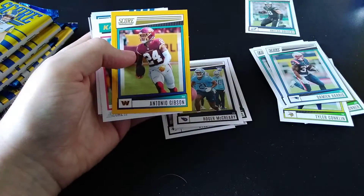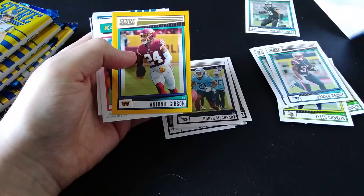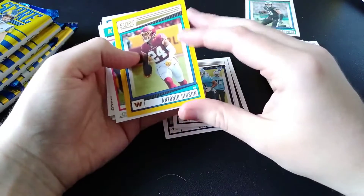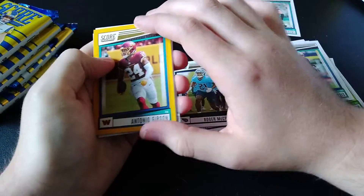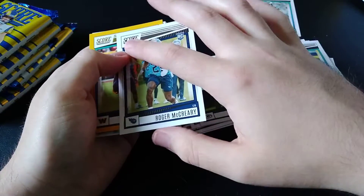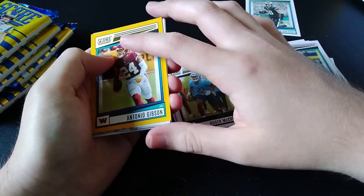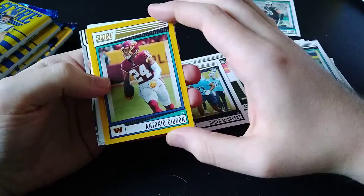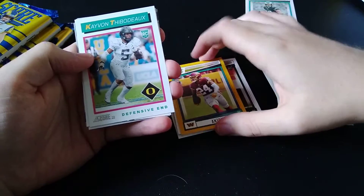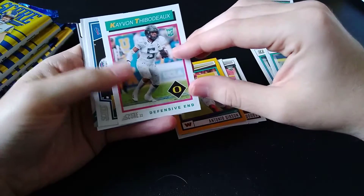Gold — I believe those are gold. So the other thing for Score is sometimes the parallels are hard to tell. If you look up here in the Score logo, usually it's silver, but as you can see, this one's gold — so it tells you the difference in regards to that. Antonio Gibson and Kavion Thibodeau.